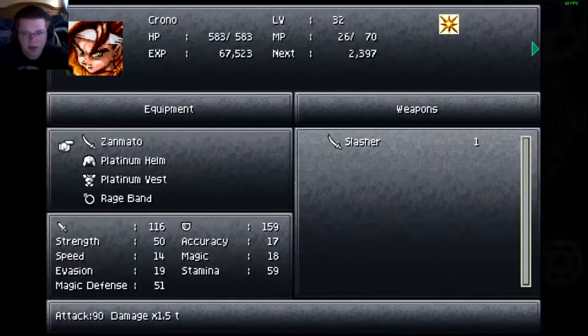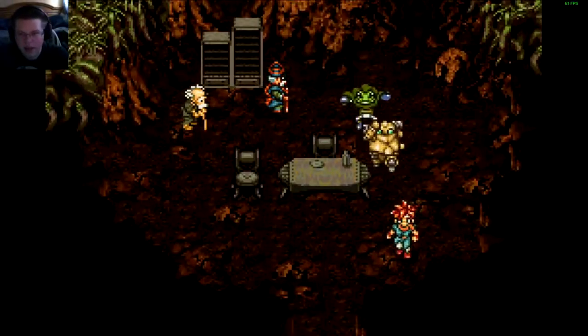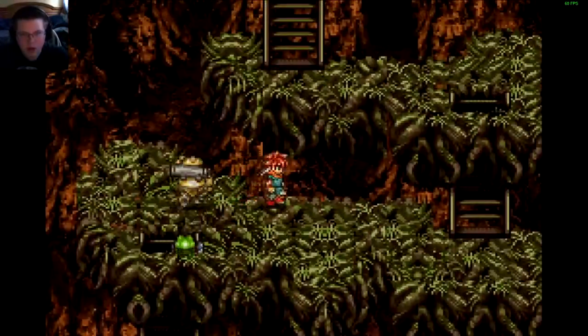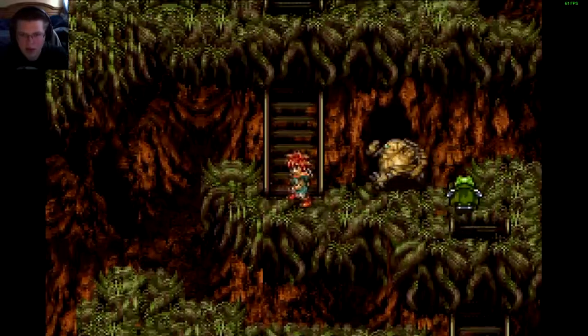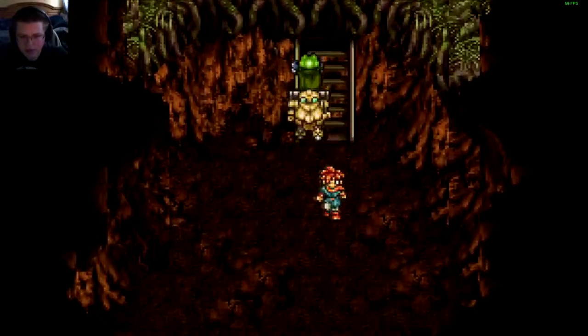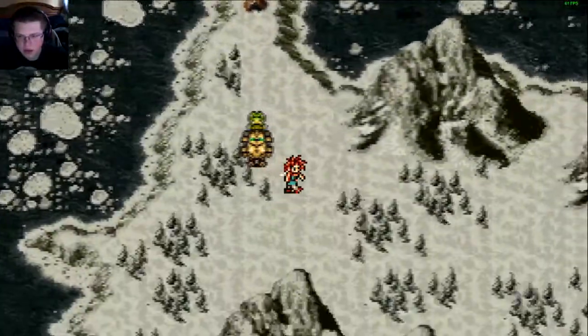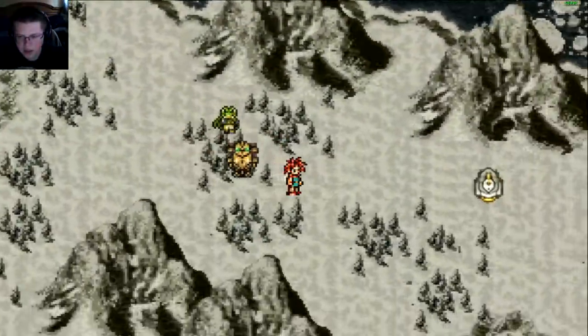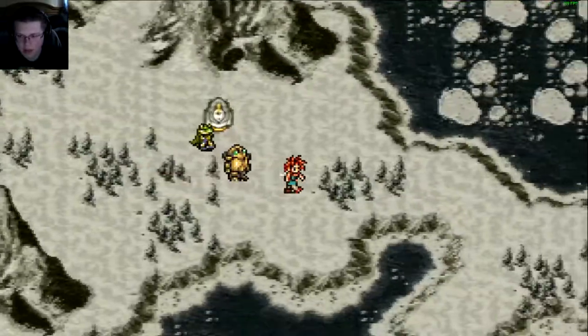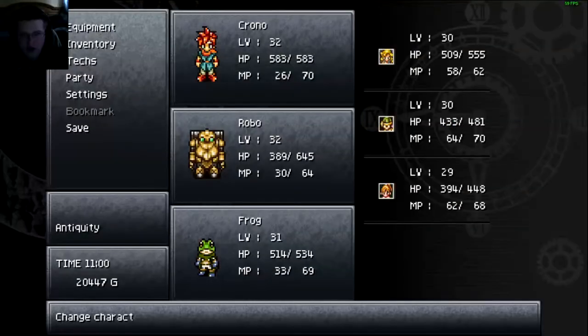Can we equip the ruby knife to anyone? Oh, probably not. So it's probably just an item I can use to destroy it. Climb all the way to the top — we bought most of the good stuff from here so we're not really going to need anything as far as the shops go. Plus they'll have better stuff at Zeal, which I'm guessing is where I'm headed. I think just going straight up would be the best.